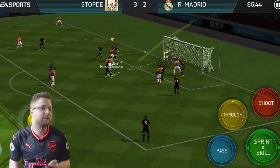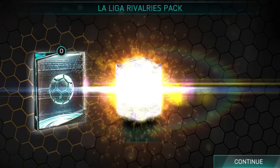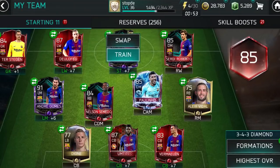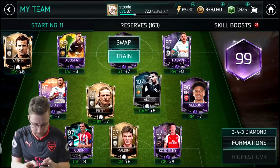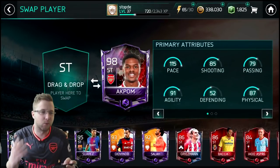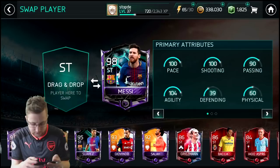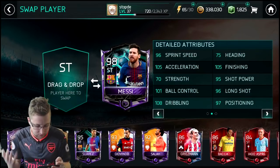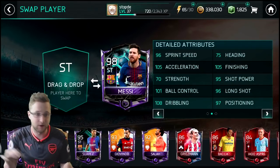We'll check that out and we'll come back. Our first La Liga rival master from the El Clasico — Messi joins the team, and a wicked card right here. 96 sprint speed, 105 acceleration, 1-1 ball control, 1-away dribbling, 105 finishing. This is gonna be a very nice card to use.